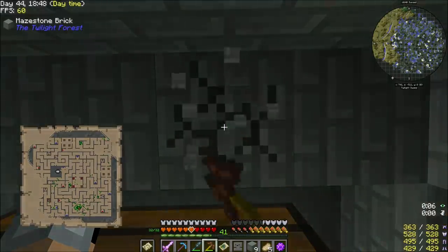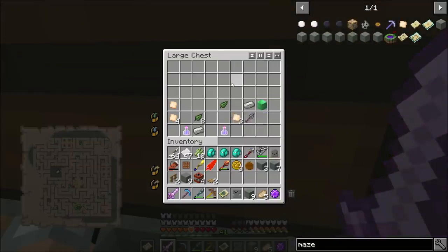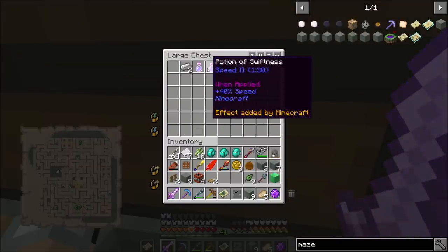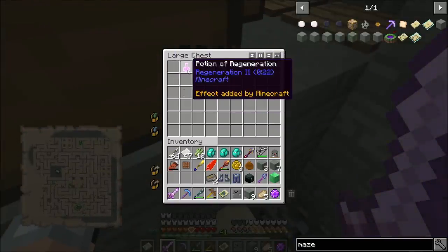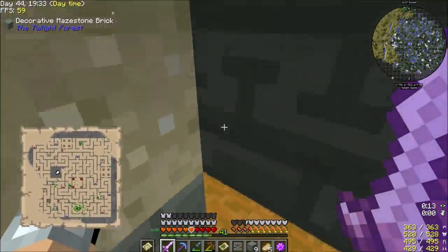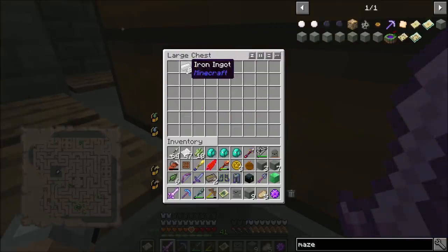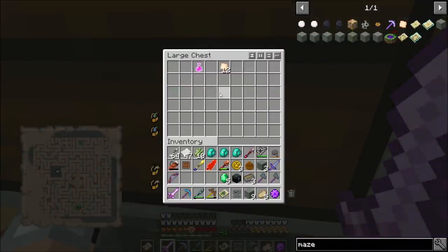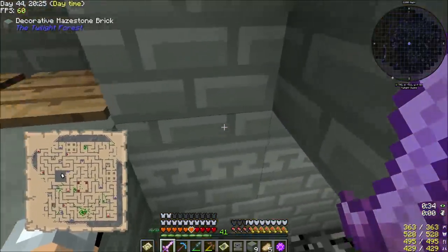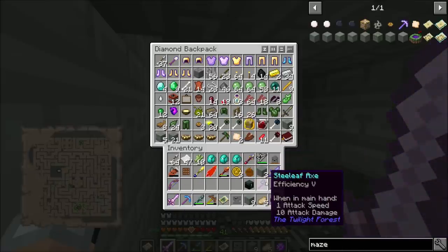Now we can get up to the chests. We've got a block of emerald, a steel leaf shovel, an ender chest, Fire Protection IV and Protection II, Fire Aspect II, Bane of Arthropods. The last one does not have the maze breaker. There is no maze breaker in this one — that means I'm going to have to do another maze to try for another maze breaker.